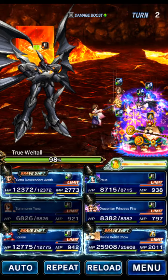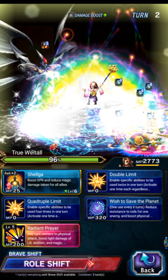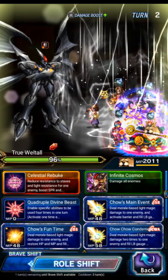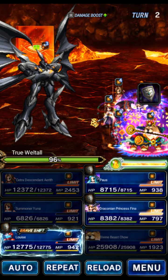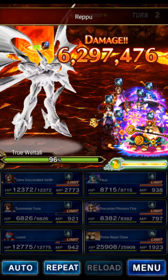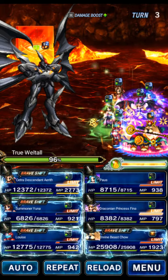Yuna can do the base form LB on this turn. Aerith can go ahead and do Wish to Save the Planet — that's a rod imperil. Chow can do Prosperous Light for a bigger amplify. Draconian Louise and Pause can all just guard here as we wait to get ready for the SLB.